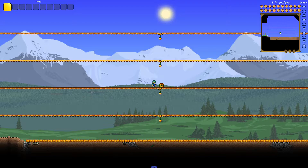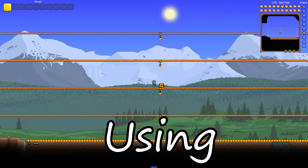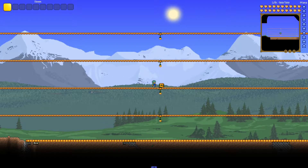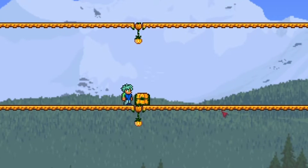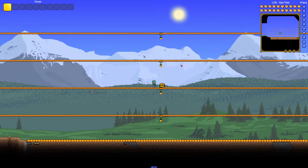Hey dude, where have you been today? We're gonna be fighting the frost moon only using Pumpkin Moon items. So essentially I can only use armor from the pumpkin moon, I can only use weapons from the pumpkin moon, and accessories from the pumpkin moon. So I got a chest right over here and I guess we'll go through each one of the items. Also built a mini arena out of pumpkins just because why not.